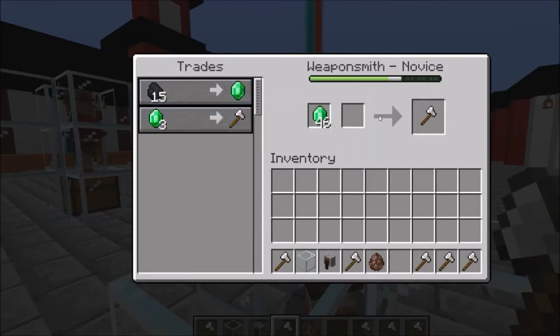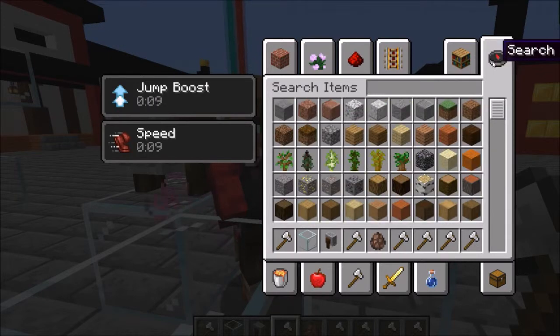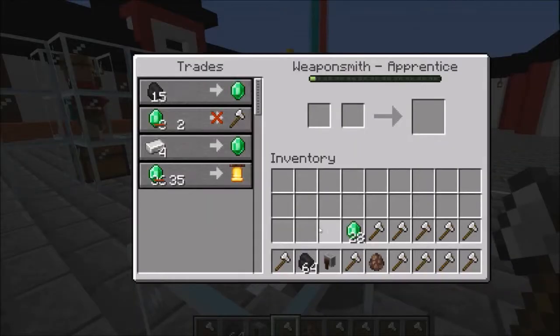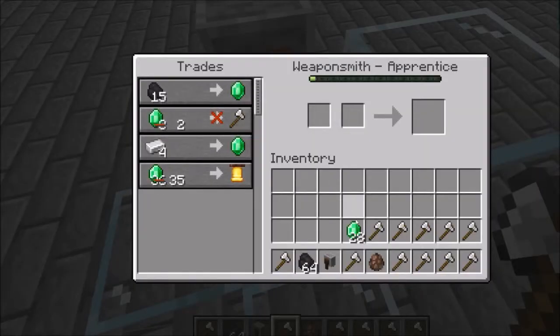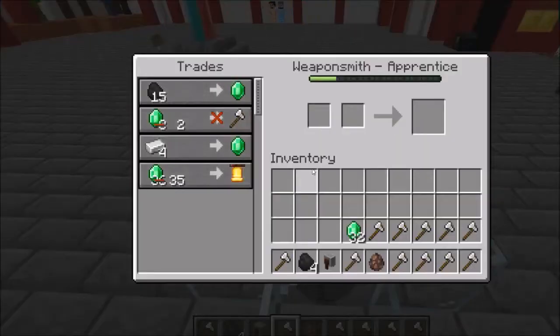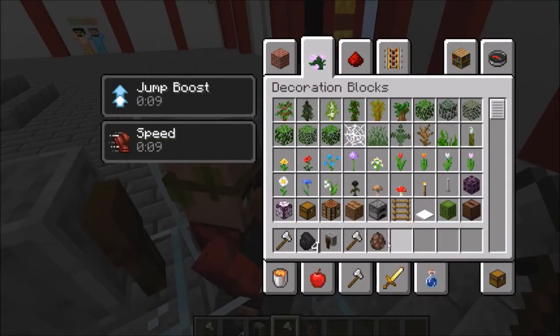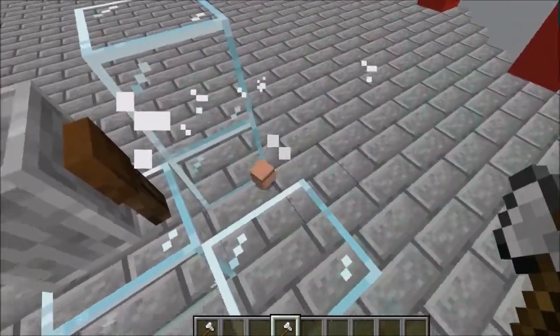He switched the trades — now you need some coal here. He's changed some stuff. I don't think I hit him; maybe he's giving me discounts. Yeah, it's discounts because he's higher level now. You just keep going with that.